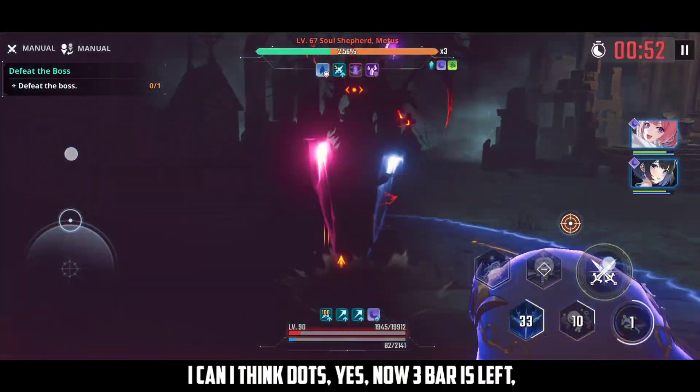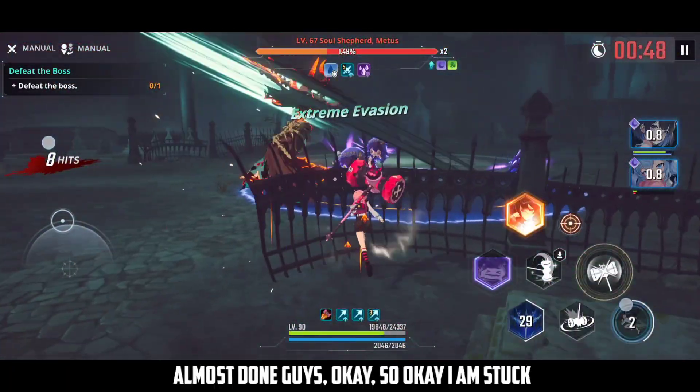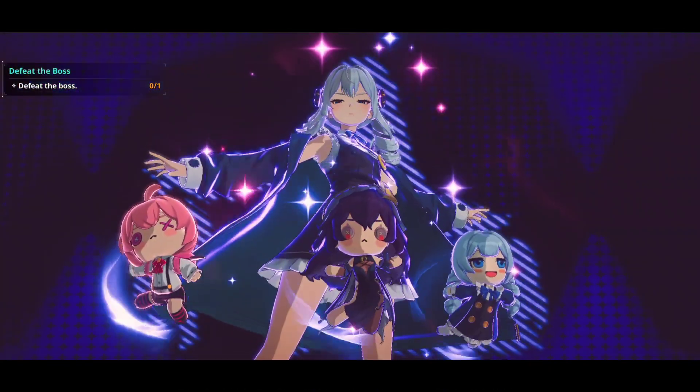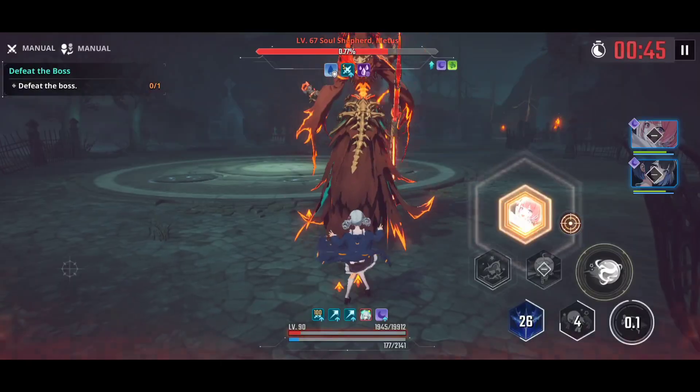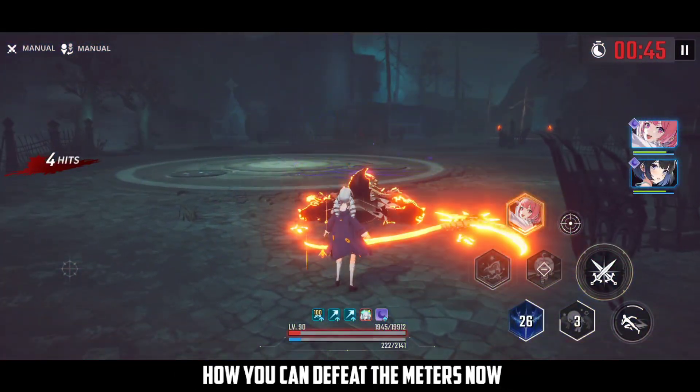Use QTE for Libora — the same process. Seven bars of health remaining. Now three bars left, almost done. I got stuck here briefly — use the ultimate and this floor is done. That's how you defeat Meters.